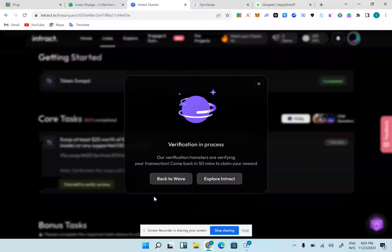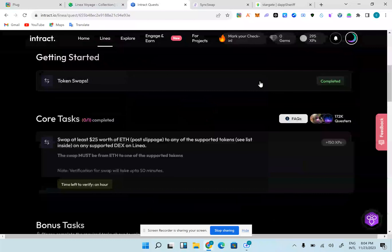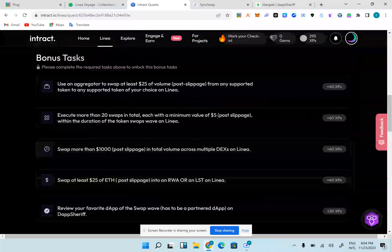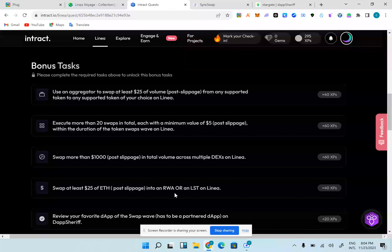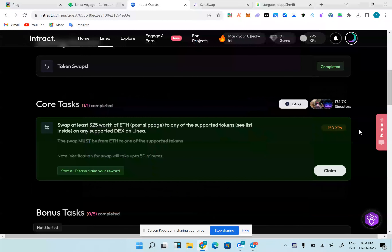We'll check back in the next few minutes after verification. After claiming, we start the bonus tasks. The bonus tasks include: swapping $25 volume on spread tokens equal to 20 swaps, swapping $1000 total volume, swapping $25 into reward assets or LST on Linea, and reviewing the DEXes we used during the swaps.